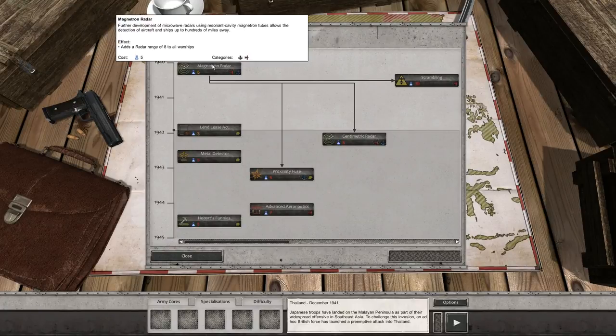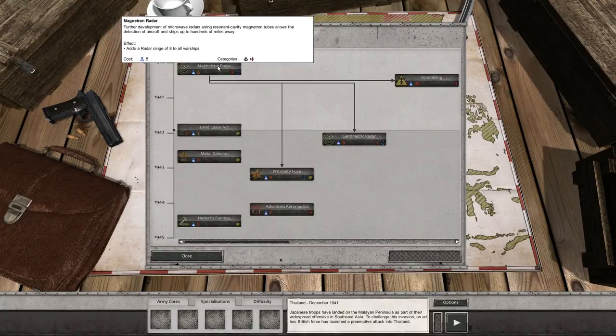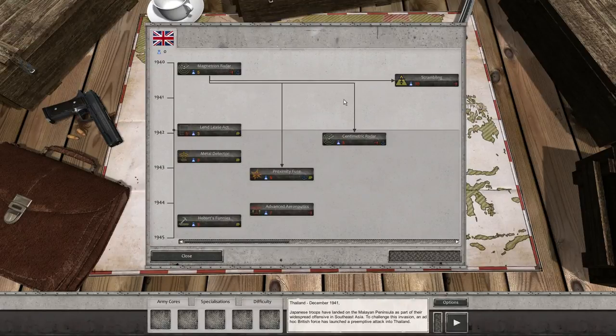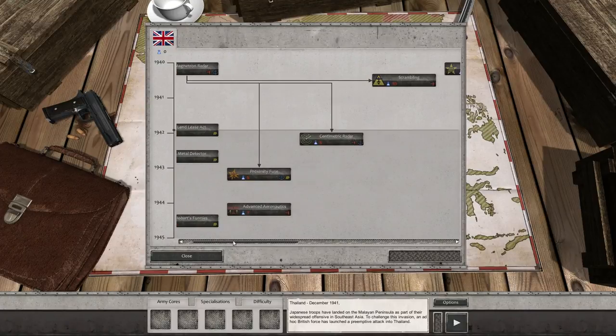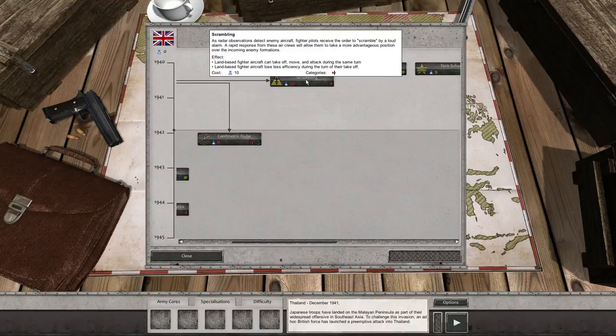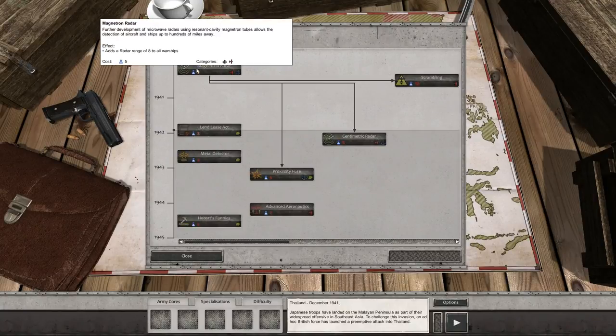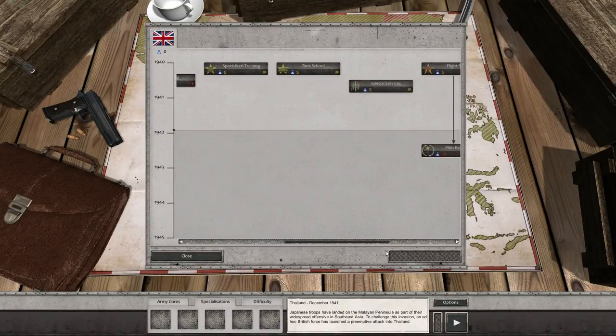We start in 1940. We can get Magnetron Radar, which adds radar range up to 8 for all warships. That allows scrambling later on, which means land-based fighter aircraft can take off, move, and attack during the same turn — pretty nice. Also, land-based fighter aircraft loses less efficiency during the turn of takeoff. That costs 10; the first one will only cost 5.